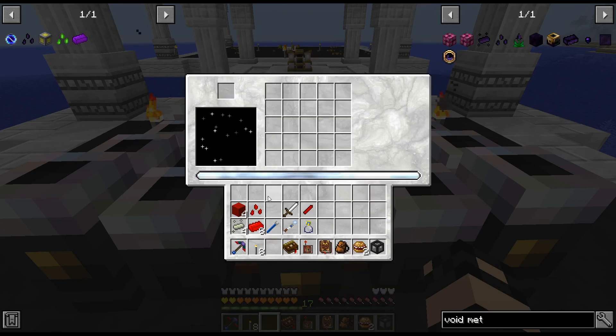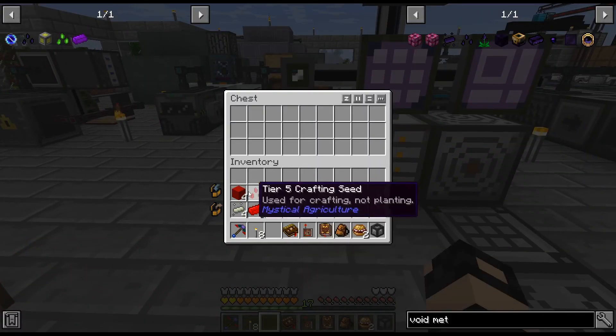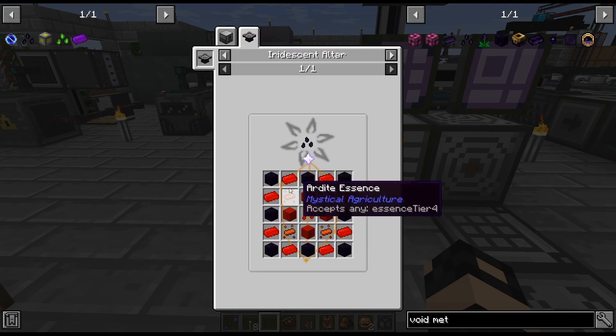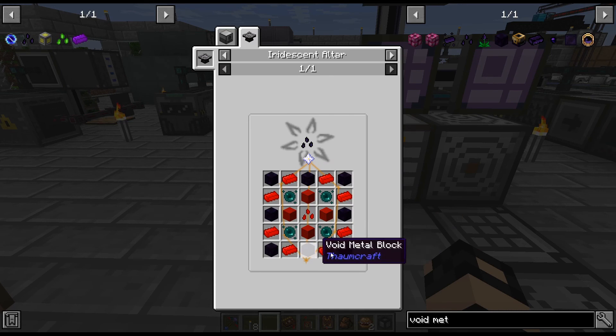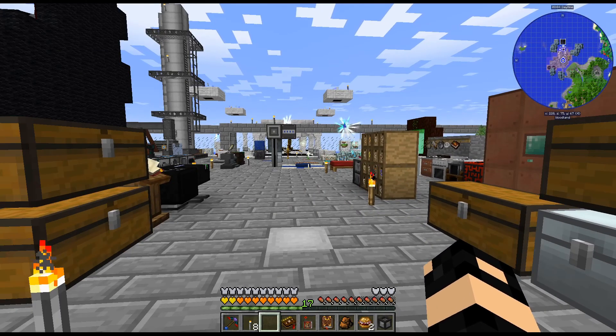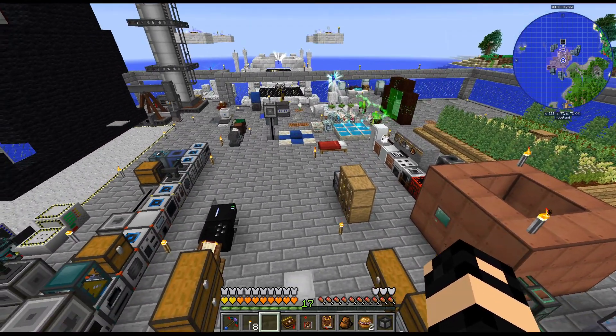I've got everything we need here. I can actually throw this in this chest — that's probably a good idea just to get it out of my inventory. I've got everything; the only thing I need is void metal. And we're running into a problem — I need to get void metal and I do not have it unlocked. The research in Thaumcraft yet.